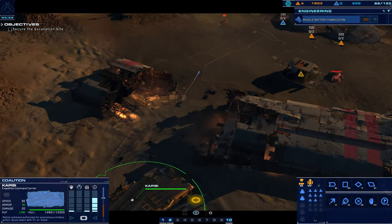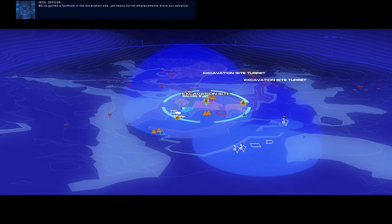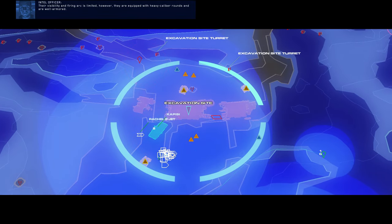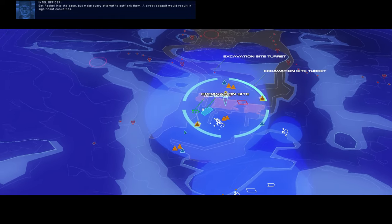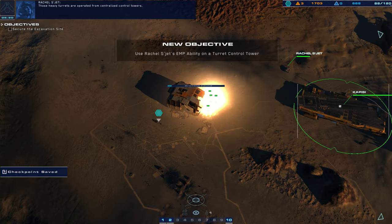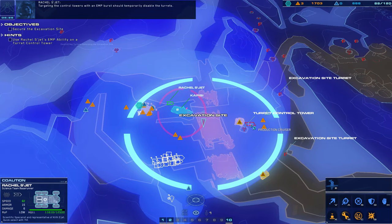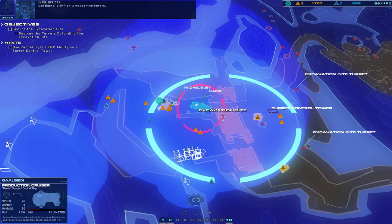The Kapisi can't go through here, unfortunately — don't know why, but they just can't. We've gained a foothold in the excavation site, yet heavy turret emplacements block our advance. Their visibility and firing arc is limited; however, they are equipped with heavy caliber rounds and are well armored. Get Rachel into the base but make every attempt to outflank them. Those heavy turrets are operated from centralized control towers — targeting the control towers with an EMP burst should temporarily disable the turret. Use Rachel's EMP on turret control towers.